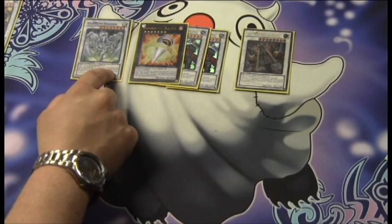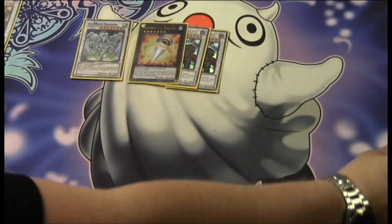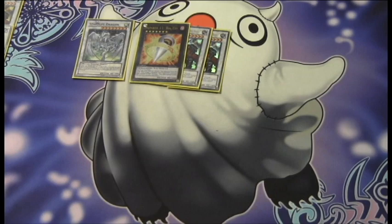Take his token that has like 4,200 attack — some insane amount of attack — then drop Limiter. Take his token — it's mine now. And if one of them dies, it's not a big deal. You can use the other combo I'm about to show you to potentially put the same field back and have a lot more fun.